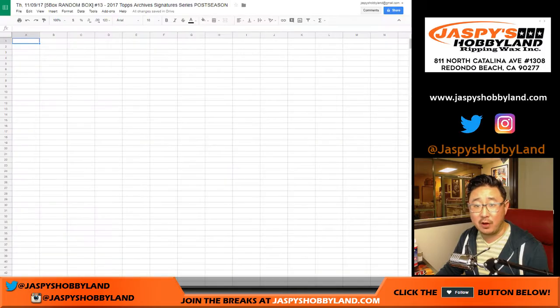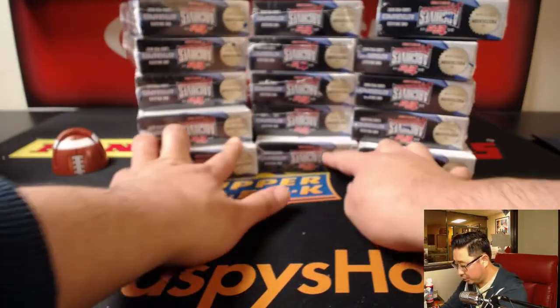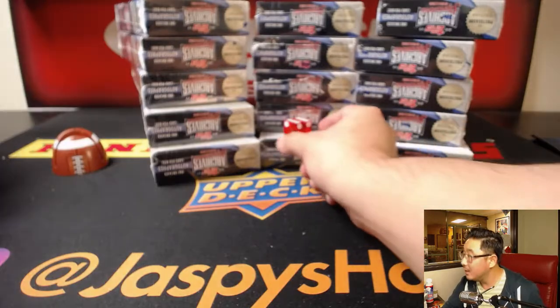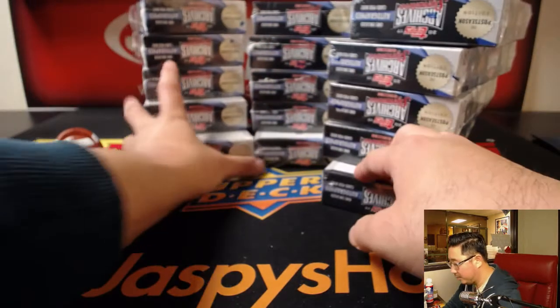One through five. First of all, this is break 13, so I've got to figure out which stack we're going to do. I'm just going to use the die. Oh, what are the odds? It's six. We're going to be doing this side.